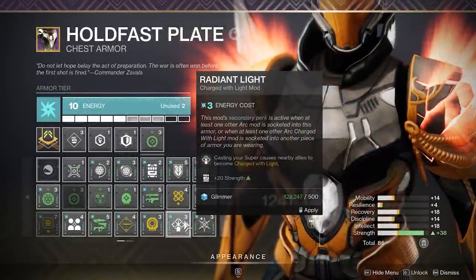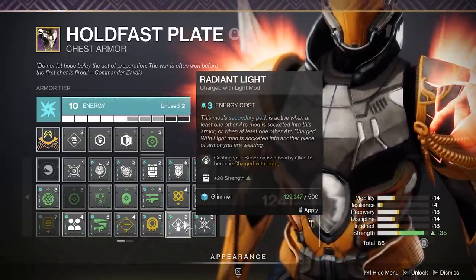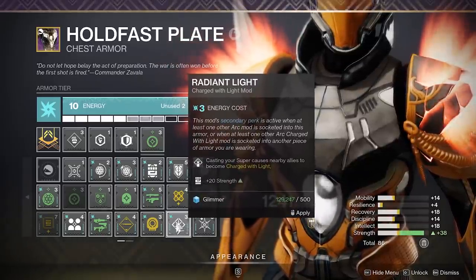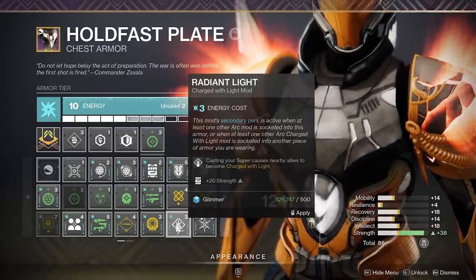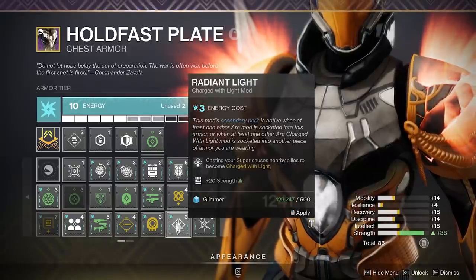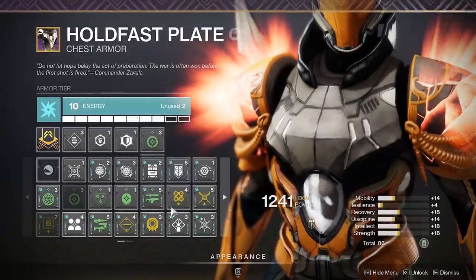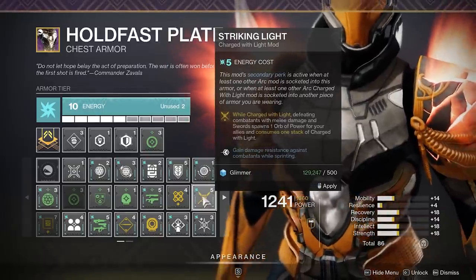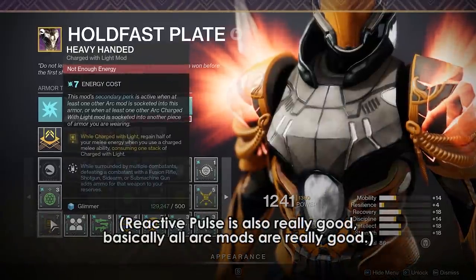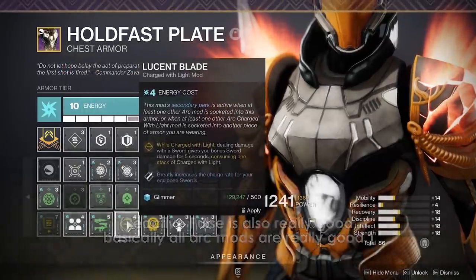The Arc mods are based on melee and aggression and also come with some hefty stat bonuses — these are probably the best of the elements. Radiant Light gives you 20 Strength for 3 energy, which is already good on its own, plus its effect of charging others when you super, that could easily fit into the super energy build I just discussed. Powerful Friends is a 20 Mobility stat boost and also provides charge to teammates. Striking Light gives a good damage resistance buff when you're sprinting, though high cost. Heavy Handed is a very high cost, but its primary and secondary effects are very potent.